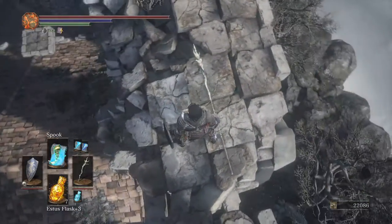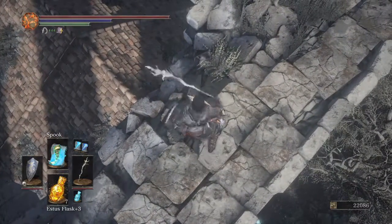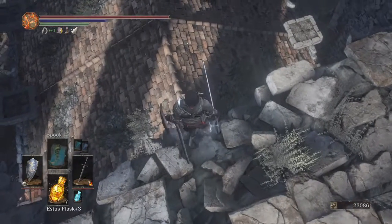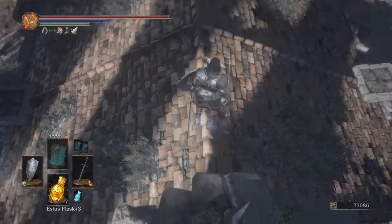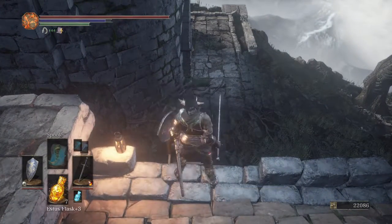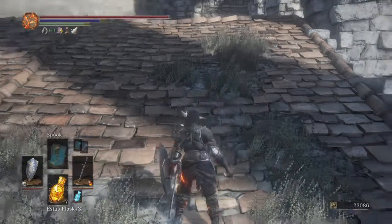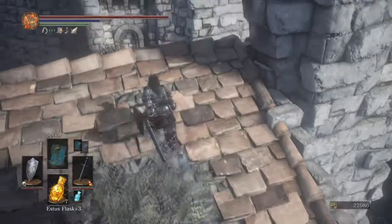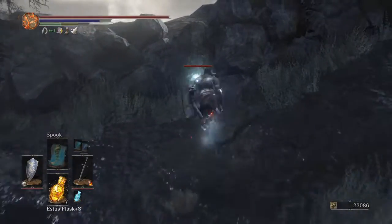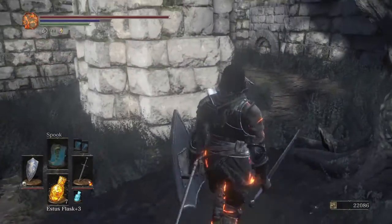On our right side there looks like a crystal lizard. Let's come down here — there's a little ledge we can drop onto without much problem. Now that we're up here we can kick this ladder so we can climb up here anytime in the future. Hopefully that crystal lizard did not see or hear us. Okay, we got one twinkling titanite — I think that was the whole point of that jump.